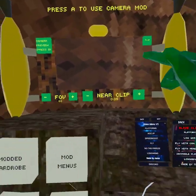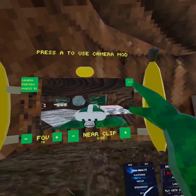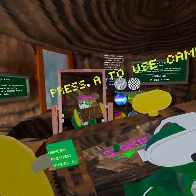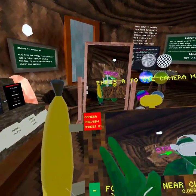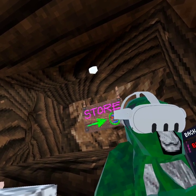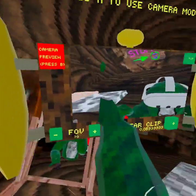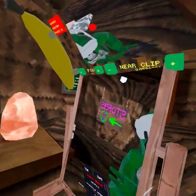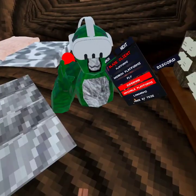There's a camera mod — you grab it like this, it's a working camera. You can flip it and see yourself from different angles. I'm probably going to start using this game for my intros — it's like having a whole brand new setup.